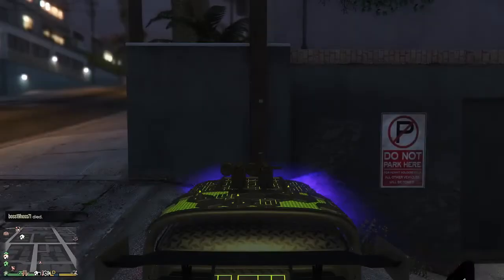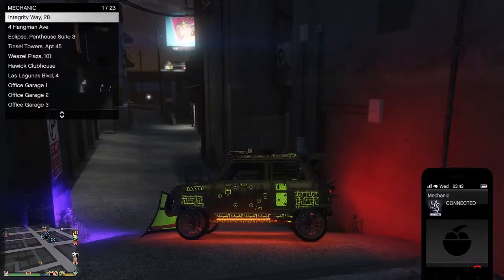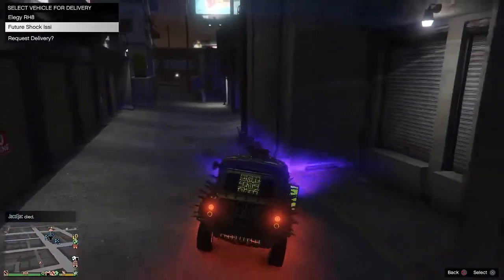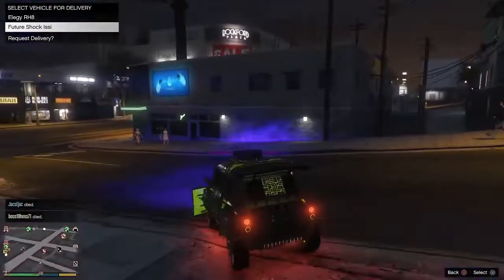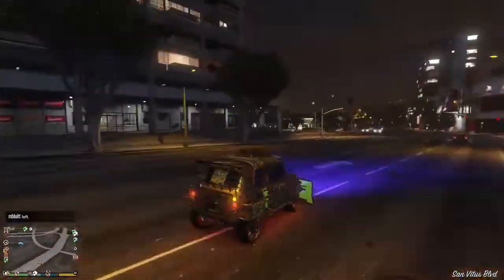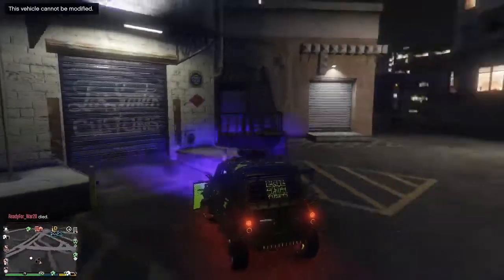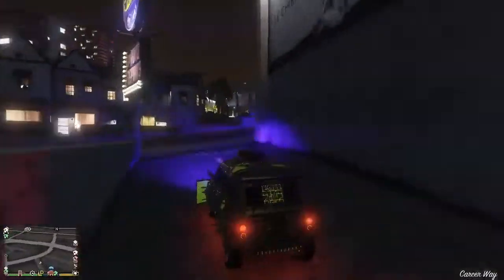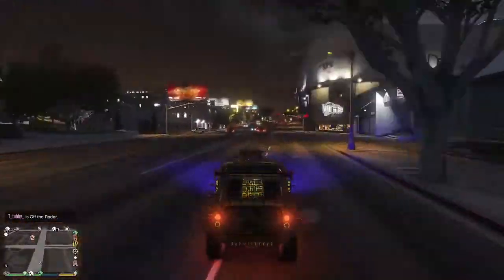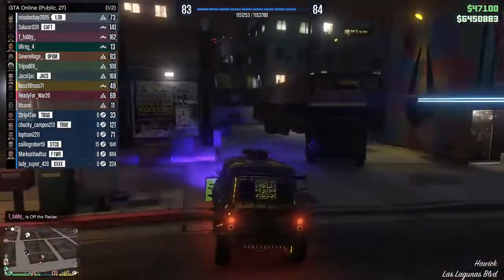So I actually messed up in the video — you're supposed to put the car back in the MOC after you leave the MOC. This makes it so that the vehicle saves as yours, because if you don't put it back in the MOC after, you can't sell it and you can't store it. So I accidentally drove all the way over to the auto shop, but I had to go restore it in the MOC first. After that, we basically just go over to the auto shop and sell this one.